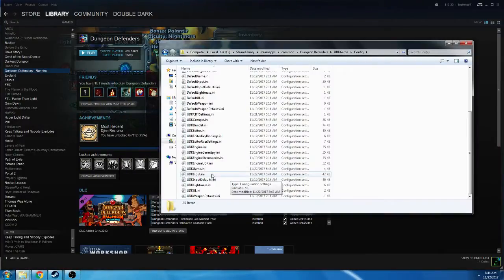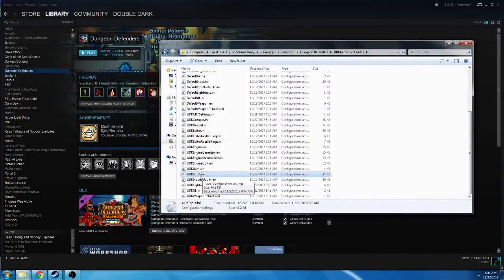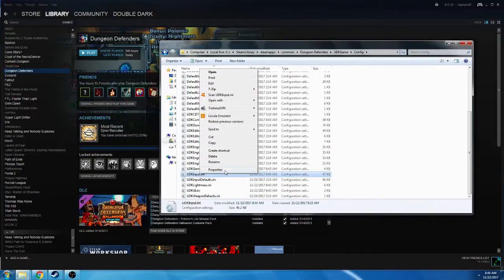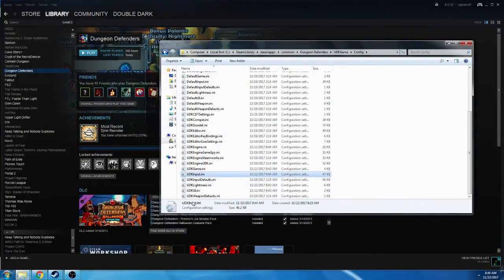We'll double check in here really quickly that it has the Activate Crystal — it does. So in order to make sure that it doesn't overwrite all of this information, we will set it to Read Only. It will give us an error later, but we'll make sure that at the very least it doesn't overwrite anything.